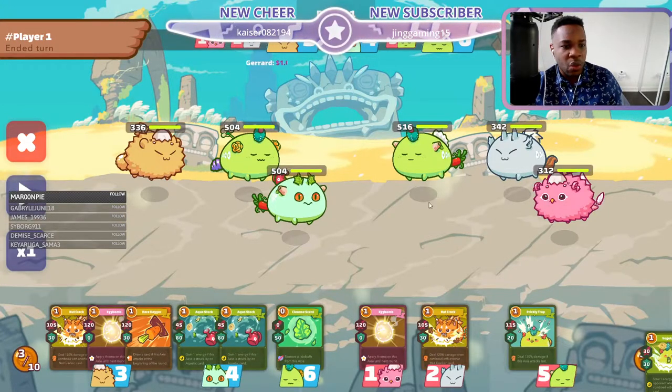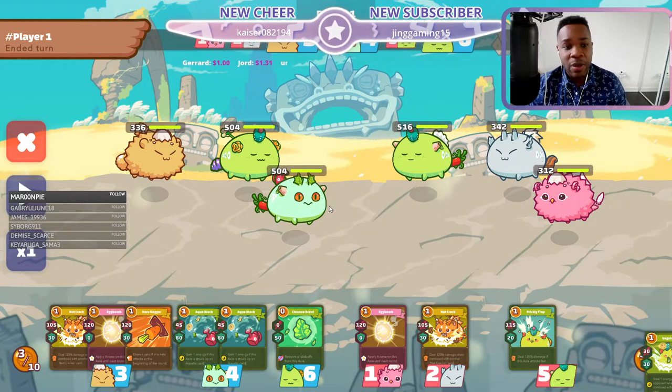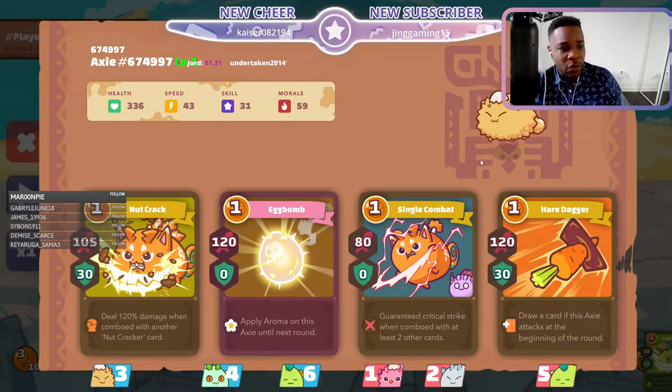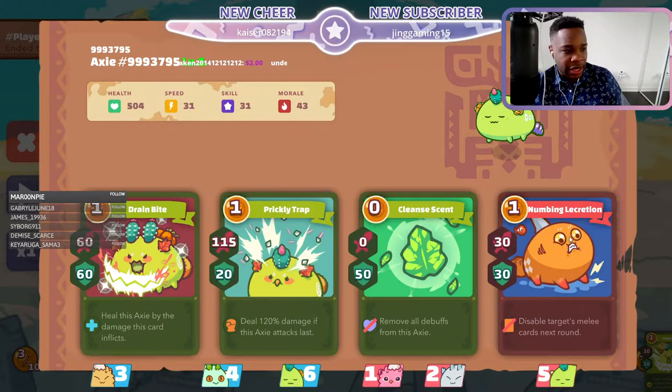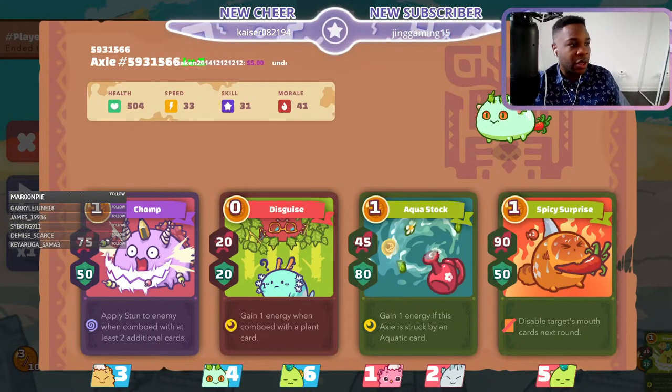What is our scholar using today? We're watching one of our scholars, Zekchu, who's been here for about a month and absolutely tearing it up. He has a backdoor and a beast in the back. He draws a lot of damage here - 59 morale and egg bomb to get rid of aquas - and of course a nice little plants setup.